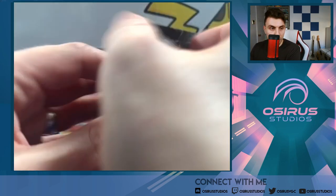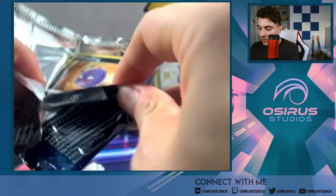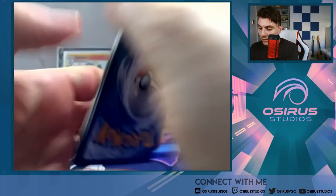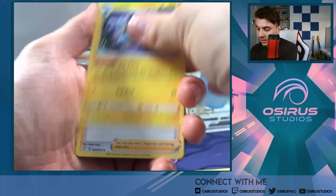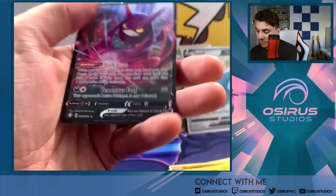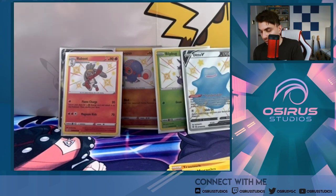Down to the last pack of the Boltund tin — it's a Corviknight pack. A Koffing making its way out front. Eldegoss, Luxio, Ball Guy, Koffing, Trapinch, Rowlet, Morpeko — and a Virizion Amazing Rare! Which is a beautiful card. And a Crobat V! Okay, that's actually not a bad box. We've got the Ditto V, the Raboot Baby Shiny, and the Virizion Amazing Rare.